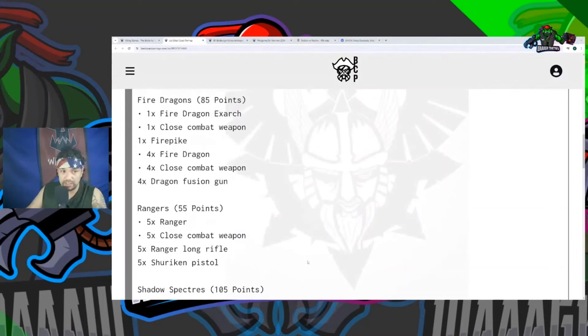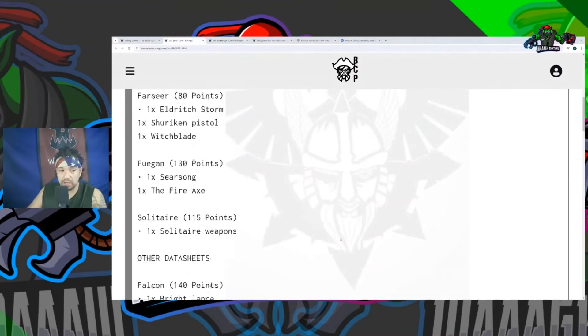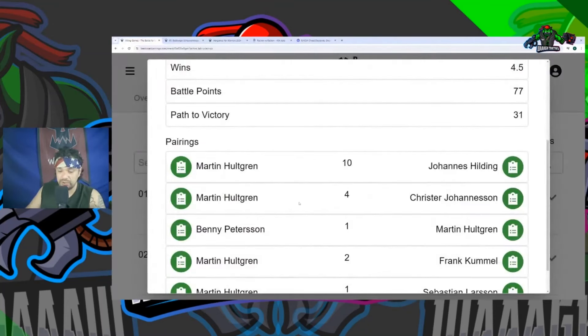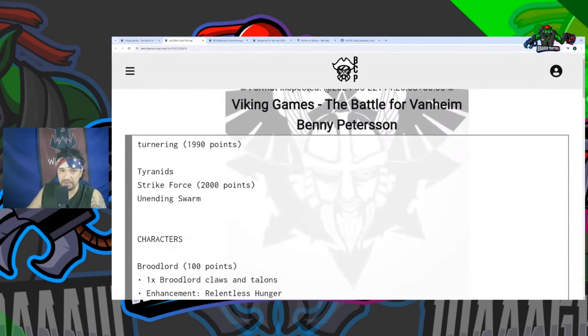It's really interesting to see how well this Dread Mob list did — all of the Grots run up to the middle of the table to take OC primary, and the Boyz bog down something like the Avatar of Khaine until he can get isolated and shot off the table. Lootas do great and then you start bringing Boyz onto the list — which I think is something you really need for your Dread Mob list. A lot of different Ork detachments can take advantage of 20-man units of Boyz.